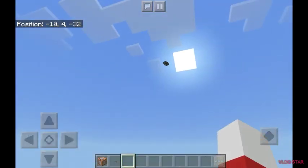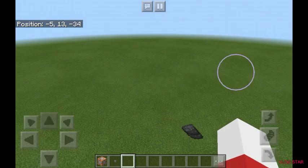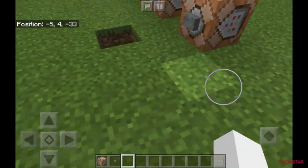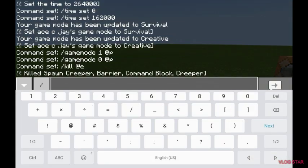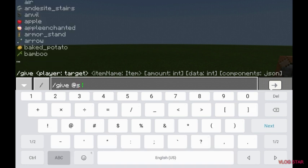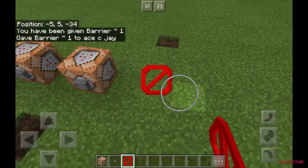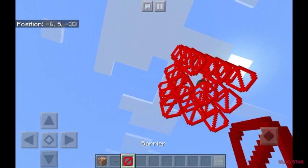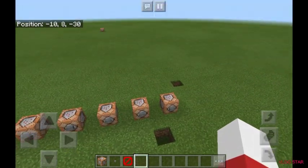Now I'm going to be showing you how to get barrier blocks. It's basically the same as command blocks — go slash give at s and put barrier. Now I have a barrier block. The barrier block can be used to build invisible walls — only you can see where the walls are. It can also be used for tricks like floating mobs and other things.